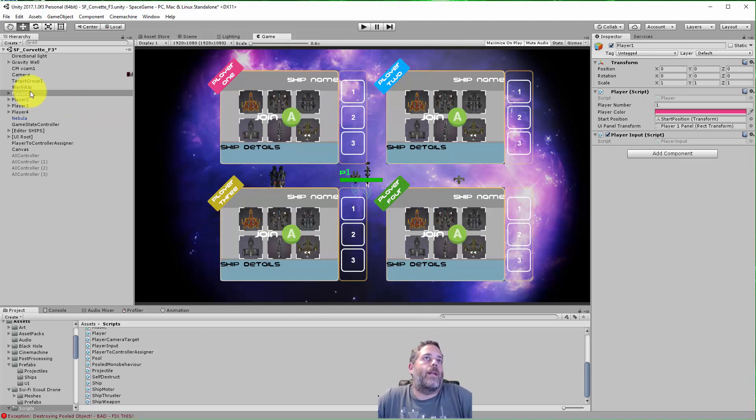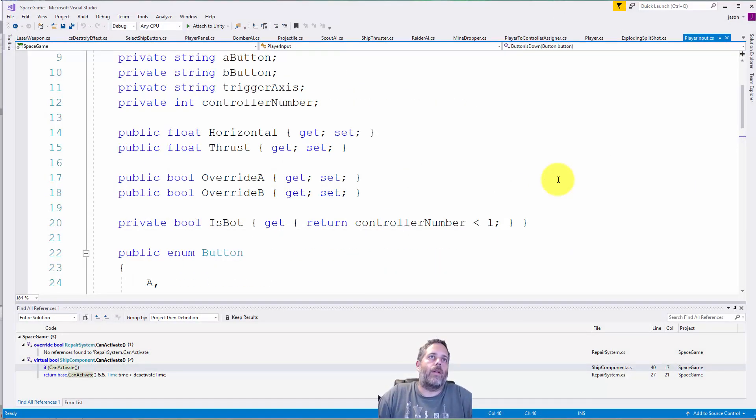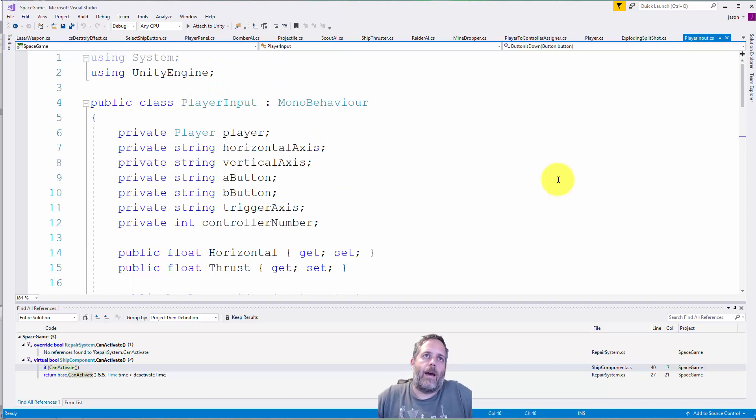I've got my game set up with four players. There are four player objects — each one has a color, a starting position (which I'll probably change later), and a player number: one through four. Each player number matches text UI elements and the little arrows in-game to show which player is which. Each player also has a PlayerInput component. Right now it's a little bloated and messy because I've been working on adding AI.